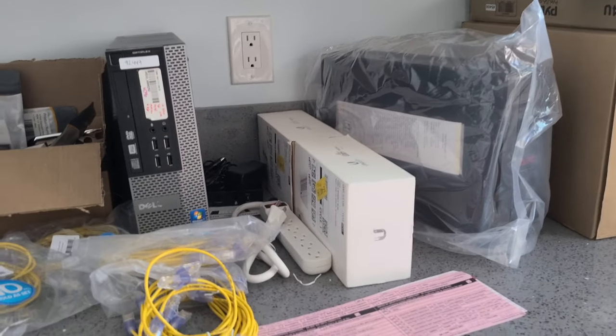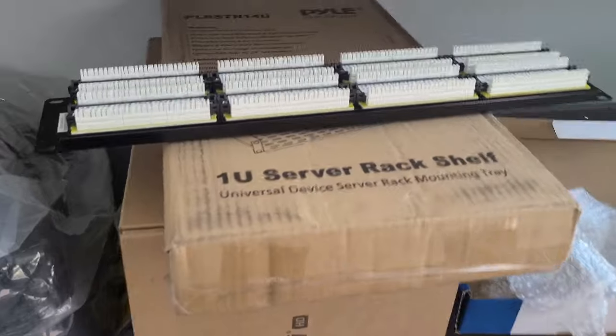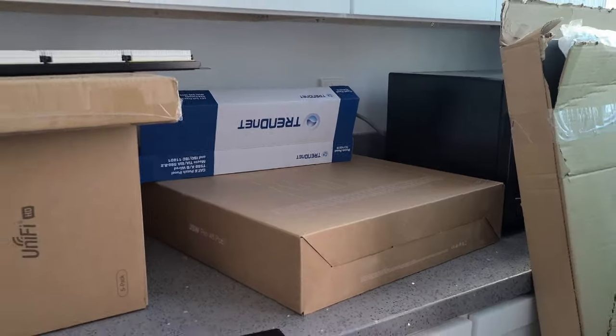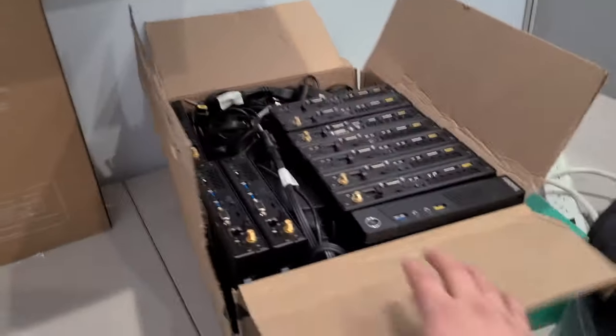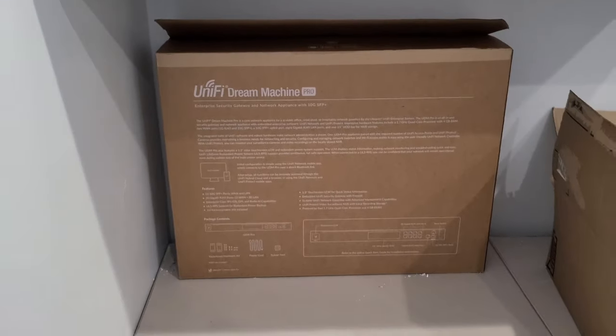We've got Ubiquiti Cat 6A cables, a patch panel, a UPS, a PoE switch, a few more parts, some mini workstations, and a UniFi Dream Machine.